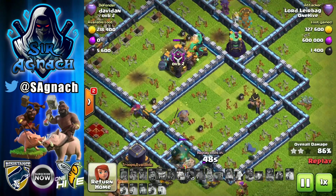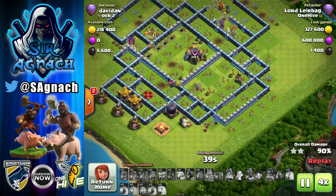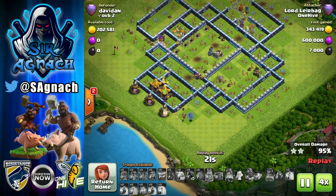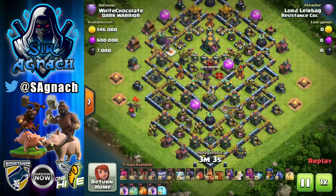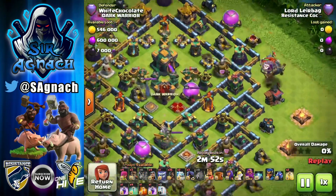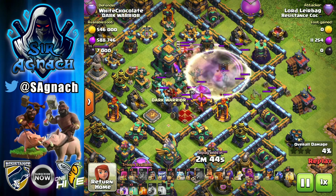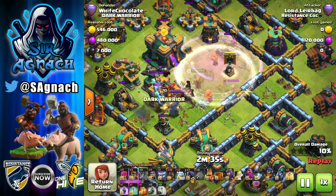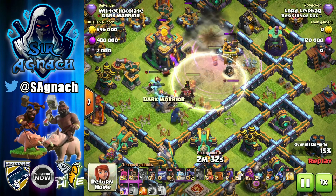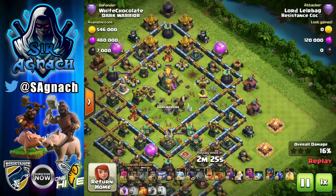We only had a few hogs alive going through the base. This is one of the only things I do not like about this strategy — it takes ages if you don't have cleanup. One thing you can do is get rid of some of the hogs and bring some more wizards. A clan mate suggested bringing at least one miner so that if you have any buildings inside the base — like the clan castle — the miner can go in there and clean it up once the hogs have gotten rid of everything surrounding.